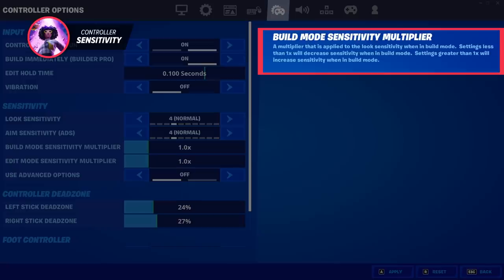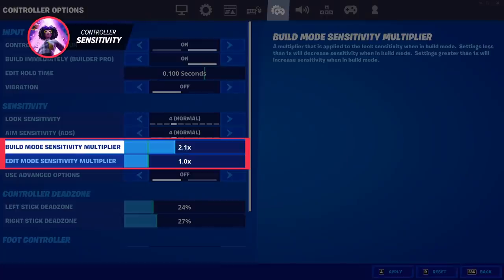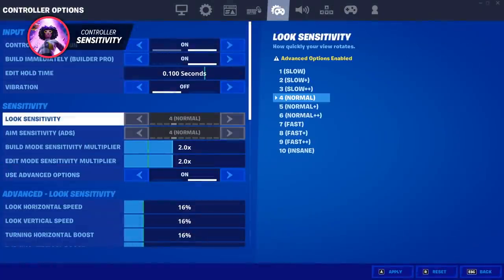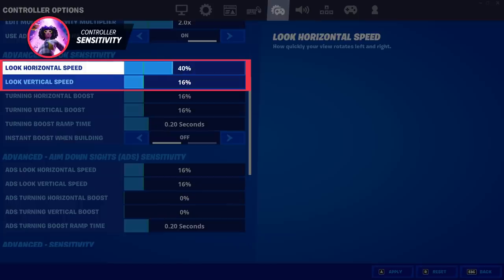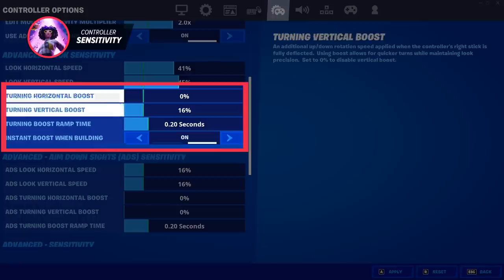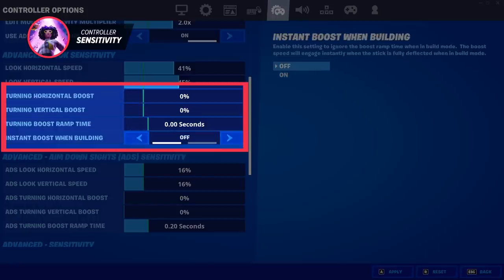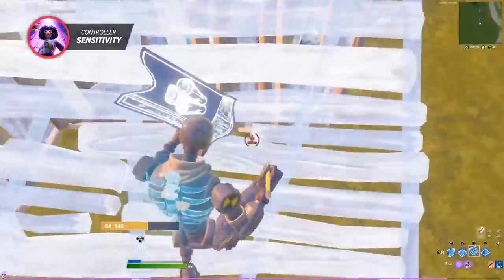Your edit and build mode multipliers make your sensitivity faster by the amount you set them to and should always be around 2.0, as it allows you to change your speed with ease. Turn on advanced settings — these help you narrow your sensitivity down to the exact percentage. Change your look vertical and horizontal speed to around 40 to 45 percent and keep every other setting off in the look sensitivity section, as it tampers with your accuracy.